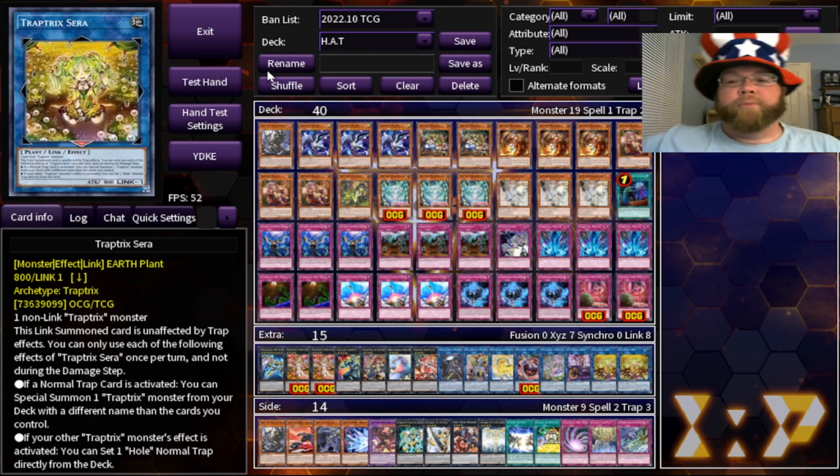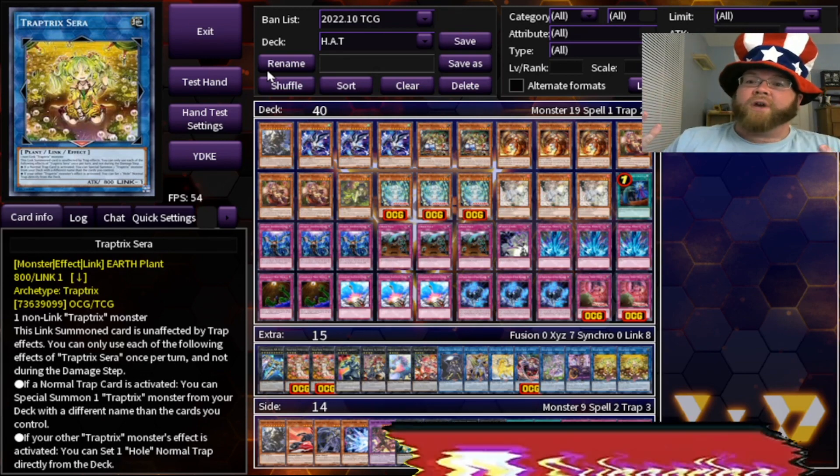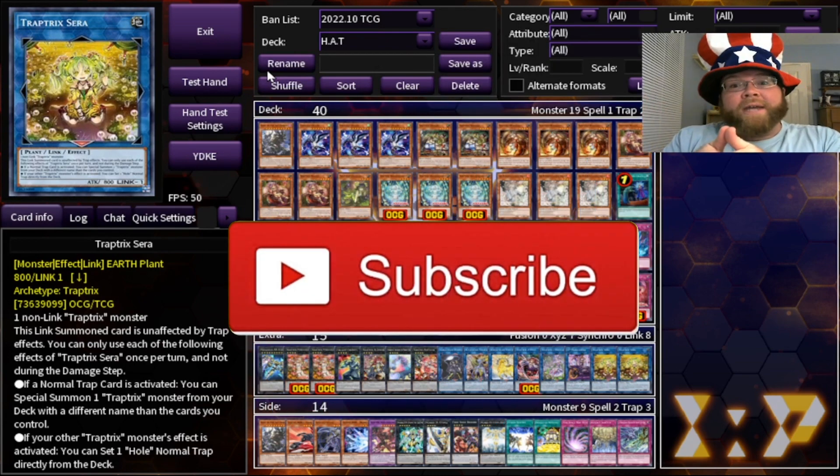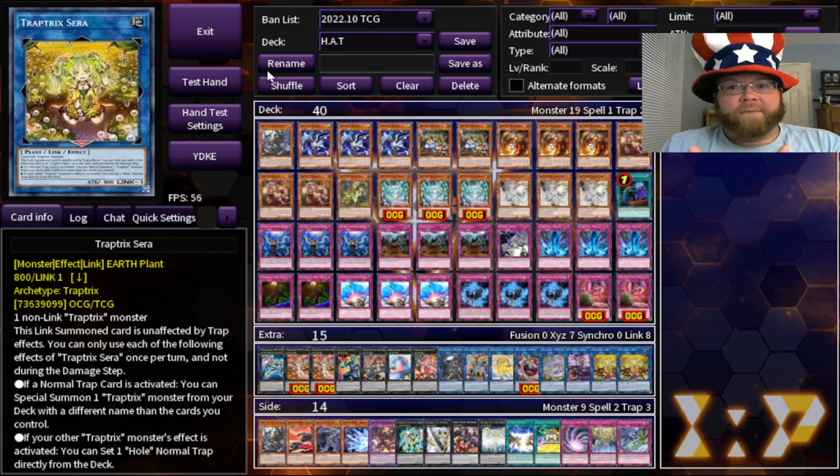What's going up everybody on YouTube, it's your boy the Memphis XLer back at you with the Check This Out show, where we take a look at cards we want to examine. Today we're taking a look at the new Trap Trick support — Trap Tricks getting a structure deck of all things. It's a crazy world, and we're going to check out the new support they got. We finally have some nice stuff for going first.